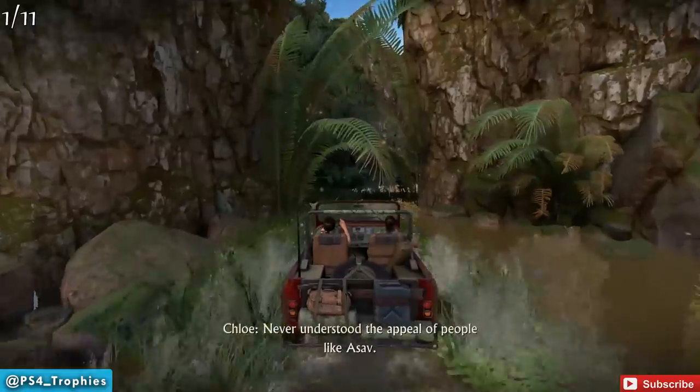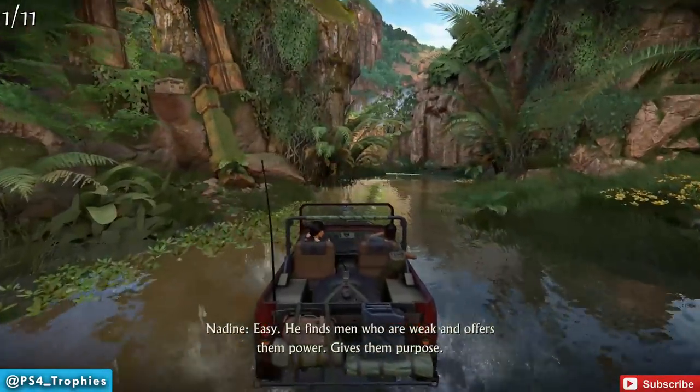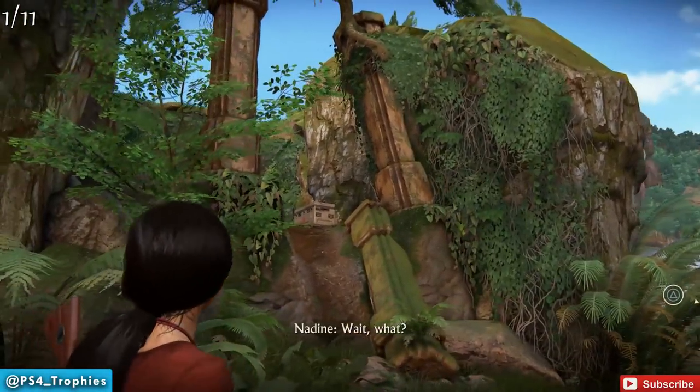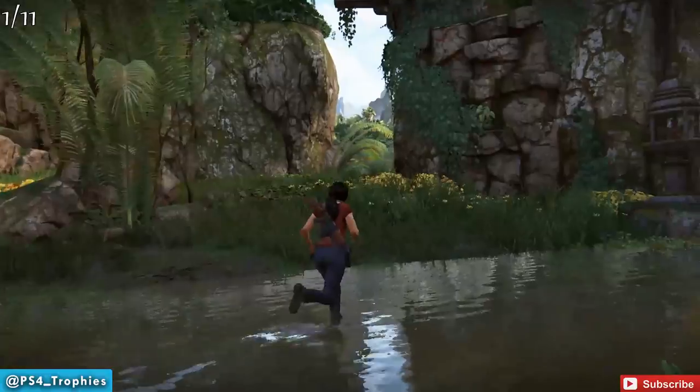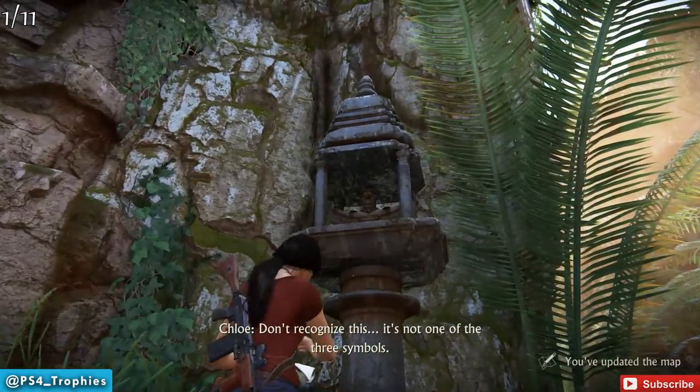These tokens will allow you to obtain the Queen's Ruby and of course get the Yas Queen Trophy. We're going to drive up over here — you see that lockbox over there, that's where we're headed. You can see this marker to my right which will indicate that a token is nearby.